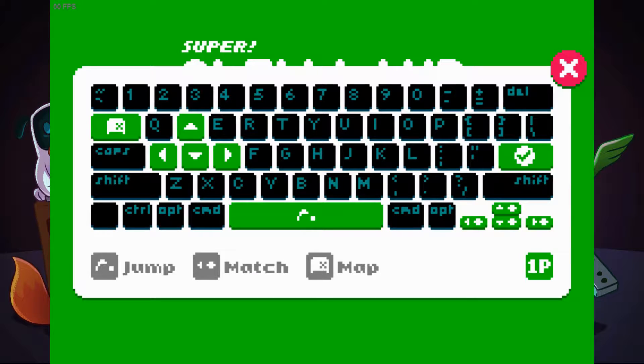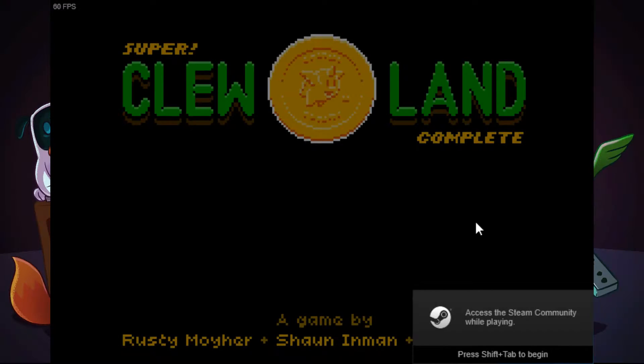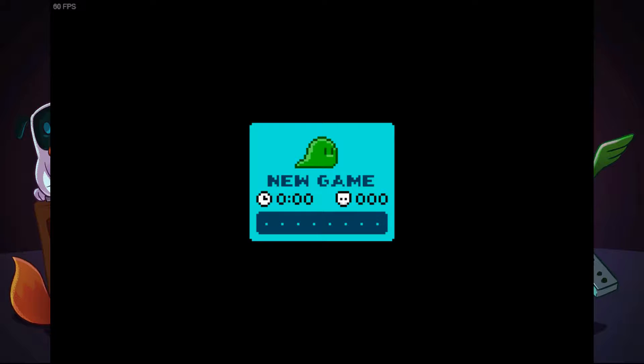You can check the controls. This one uses WASD, Space, Enter, Tab, and Enter. Curious. Okay, we'll give it a go. Let's see how it goes. New game.